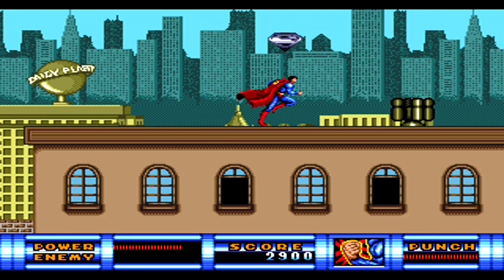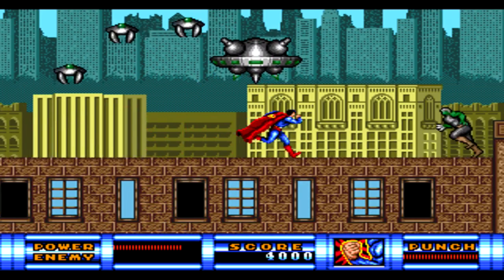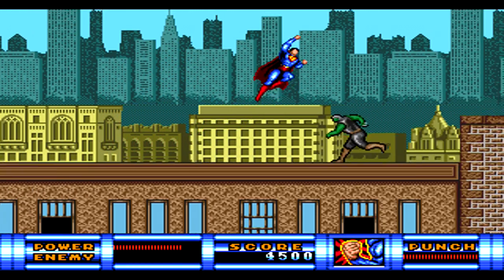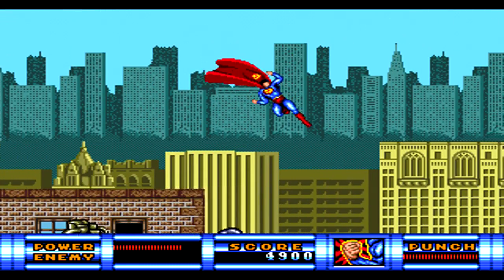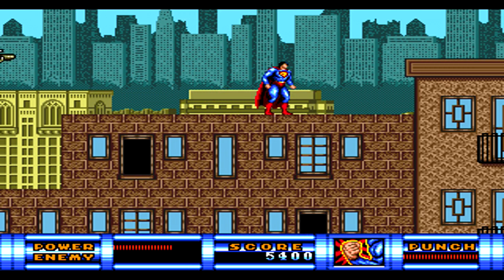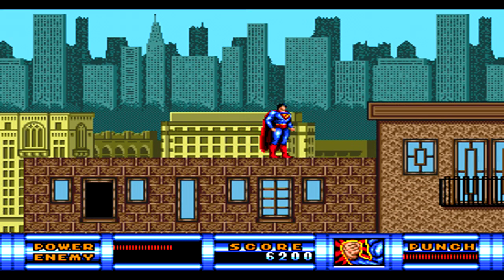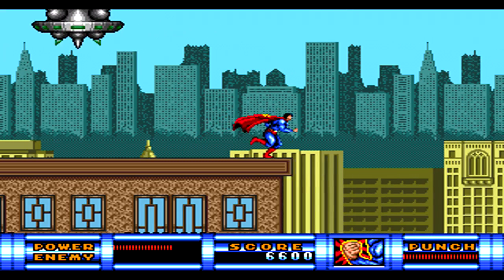The controls are pretty basic for Superman, mainly having a jump button and a punch button. However, you also have a special ability button represented by whatever special ability you currently have, located in the lower right corner. You only have one of these super moves at a time — either the spin, the punch, or while flying, the heat vision — and once it's filled up, you can use that ability, with the exception of heat vision, which can be used at all times.